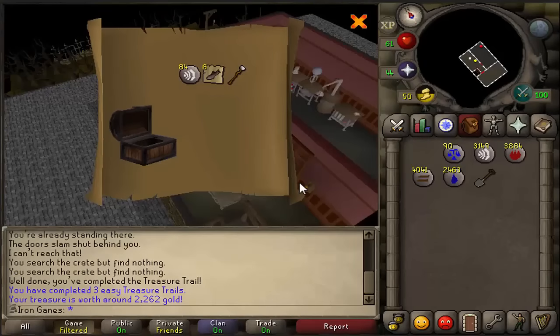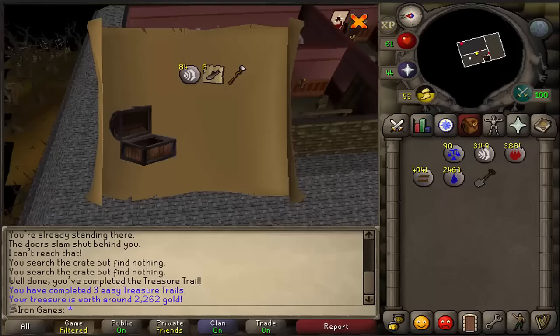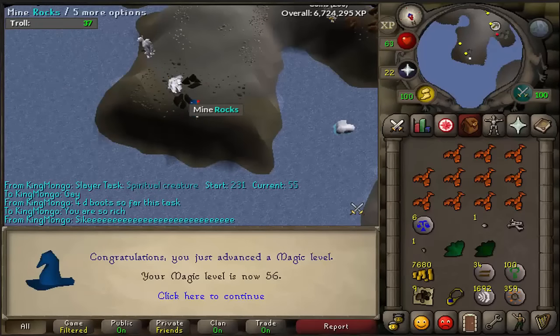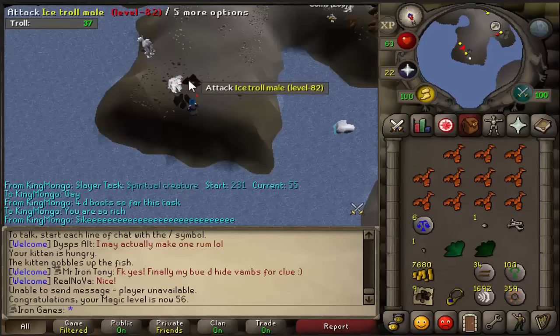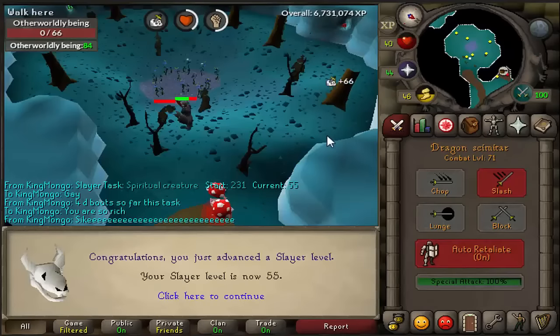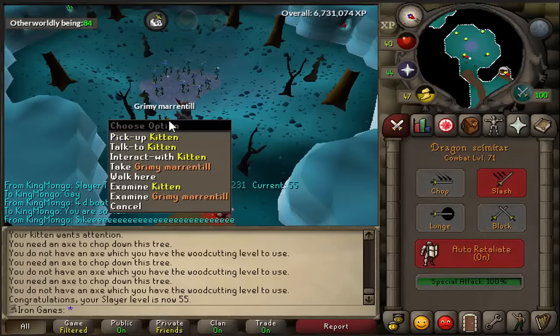I just completed my third easy clue and we get six trout and a staff of air. We just got 56 magic, which means we can actually boost now to do the Family Crest quest so I can get the cooking gauntlets and train smithing. And here we go — about to get 55 slayer, now we can kill Tauroths — that's amazing.